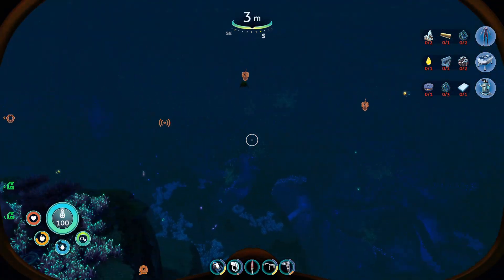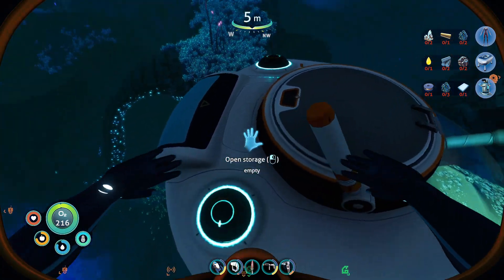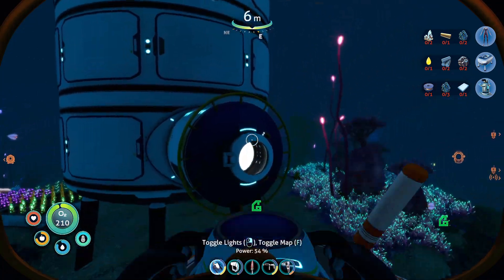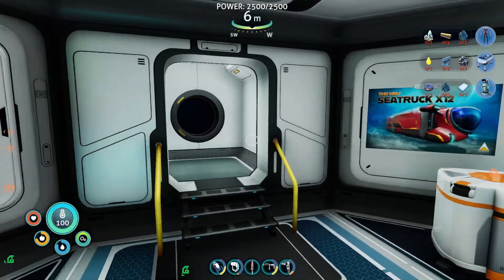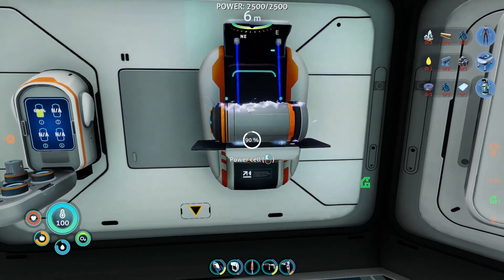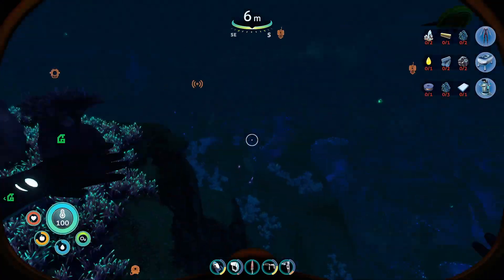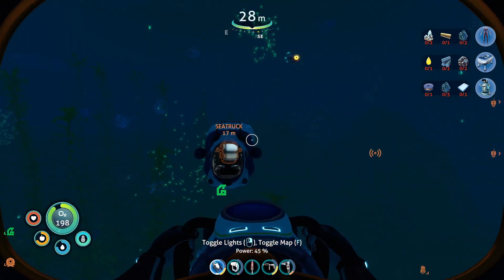Let's go ahead and find our sea truck. We're actually going to need a few power cells — this one has 4% and this one has 70%. Let's grab this power cell and craft a new one really quickly. We do have plenty of batteries. Let's go ahead and grab some silicon rubber, turn that into silicon rubber, and now we can craft a power cell. Using the sea truck is going to be much easier than using the prawn suit.